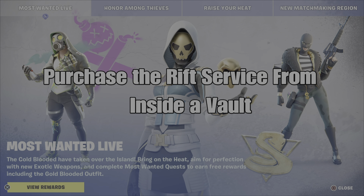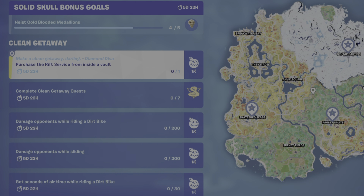What's up gamers, GamerDot here. This is a guide to help you complete the Clean Getaway Most Wanted Quest: Purchase the Rift Service from Inside the Vault. If you haven't already subscribed to my channel, please hit that button and show me that support, I greatly appreciate it. For this challenge, you need to get in one of the three vaults on the map and purchase the Rift Service.